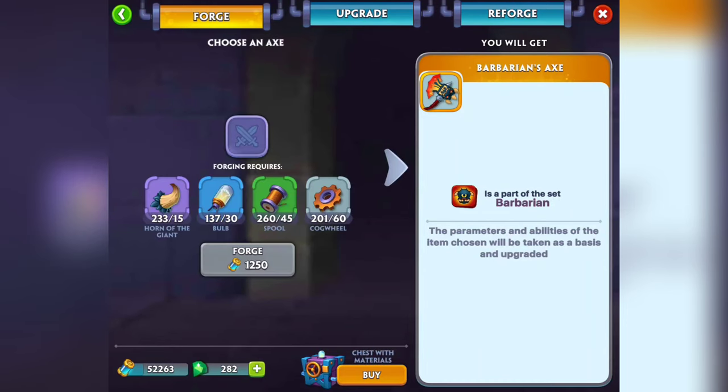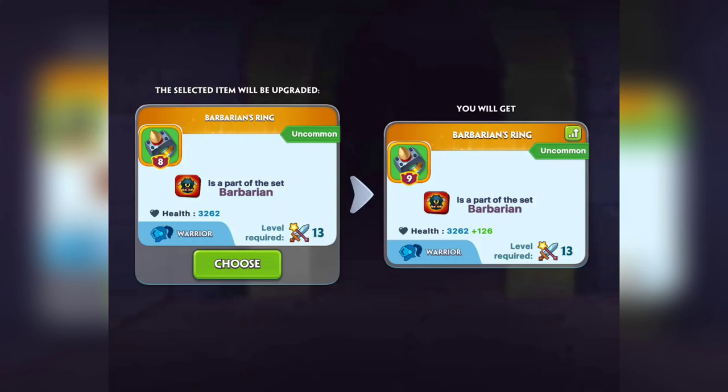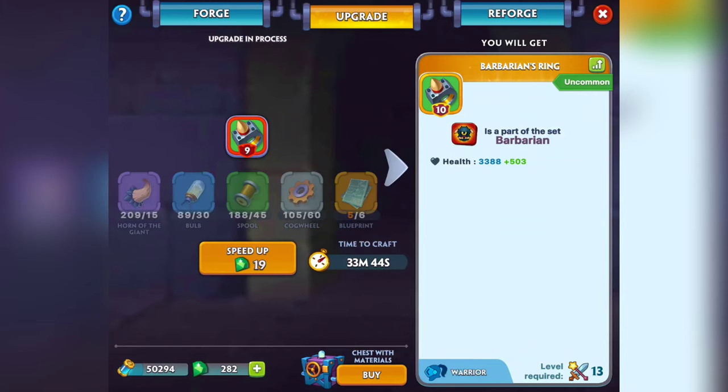If you choose to upgrade your weapons you can do that — it'll show you the set items you have. I don't have the materials because I haven't been doing the right things, but I'll tell you what you need to be doing. You could choose the Barbarian's Ring — if you upgrade it, the next level gives you 126 extra health. Make sure you upgrade that if you have the materials. My ring is now level nine. Over level eight is when you start getting a time-to-craft timer.